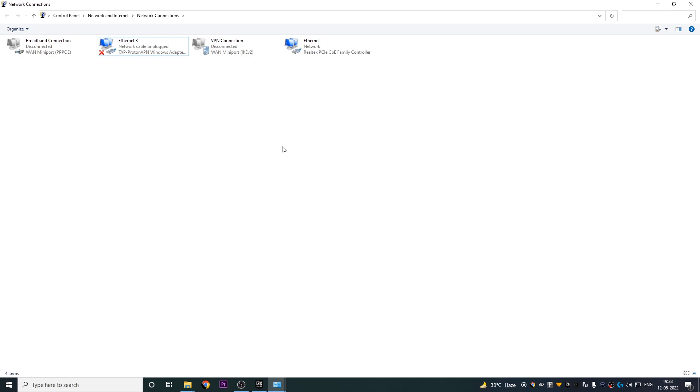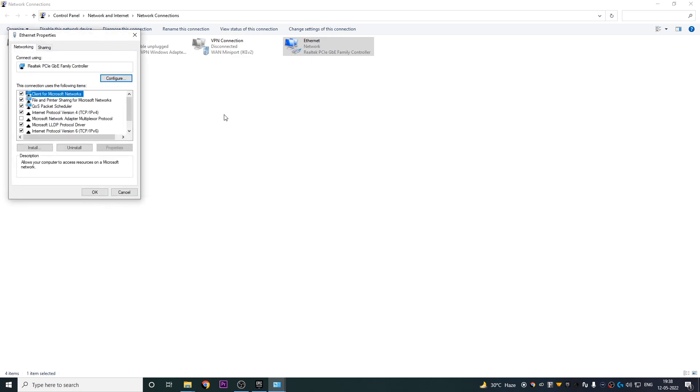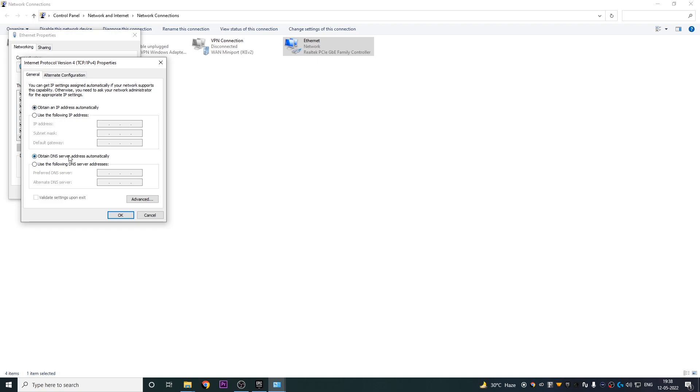Once that's done, go back to your active internet connection, go to Properties, and head over to Internet Protocol Version 4, then hit Properties. On this screen you're going to get an option to change the DNS. Instead of obtaining the DNS server automatically, select 'Use the following DNS server addresses' and type in the primary DNS as 8.8.8.8 and the secondary DNS as 8.8.4.4. Once that's typed in, check the box that says 'Validate settings upon exit' and hit OK.